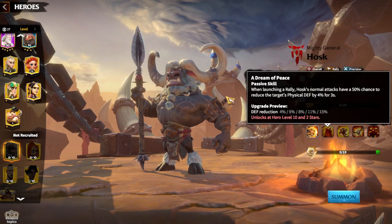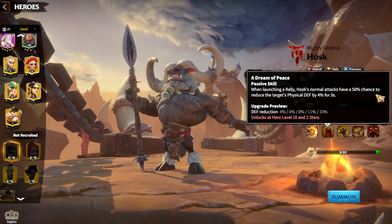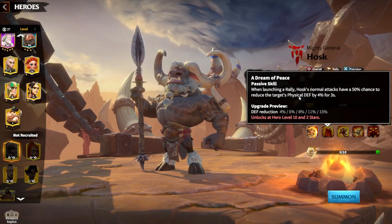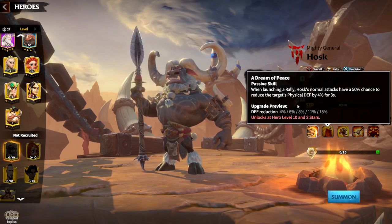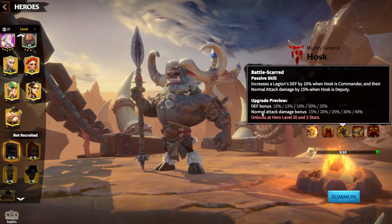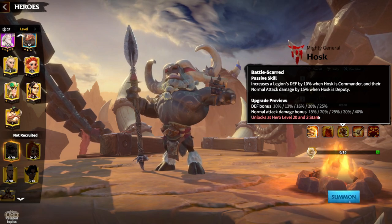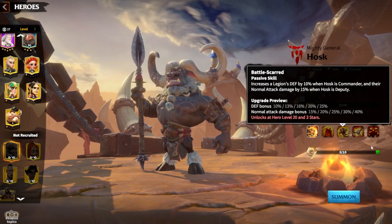Now you already understand how unique this hero is and how many hero pairs you will be able to use him in. The second skill: when launching a rally, Hosk's normal attacks have a 50% chance to reduce the target's physical defense by 4% for three seconds. This skill is only used in rallies — it's not an open-field skill — so that's one minus for Hosk. The third skill gives a defense bonus of 25% and a normal attack damage bonus of 40%.